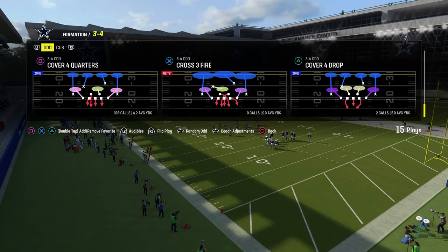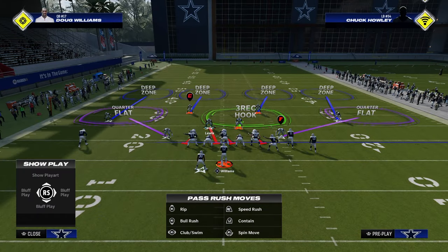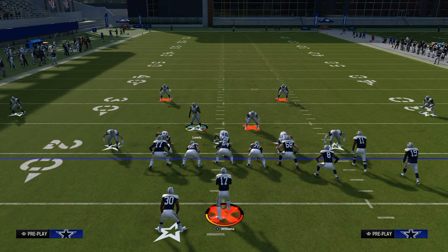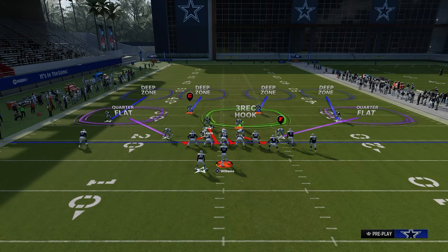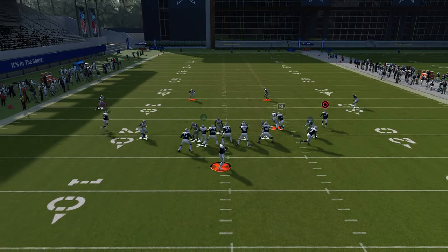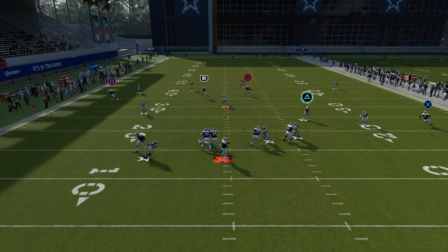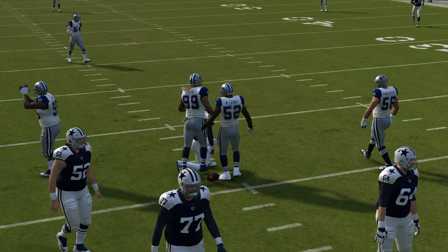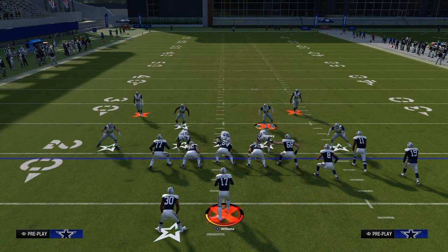So cover four quarters, and it's going to be flipped. All you're going to do is pinch your defensive line, and then you're just going to move this guy just slightly. That little movement of that player oftentimes will allow him to come through the A-gap, kind of like he will out of dollar or nickel 3-3, or really any of the other meta ways to play this year.